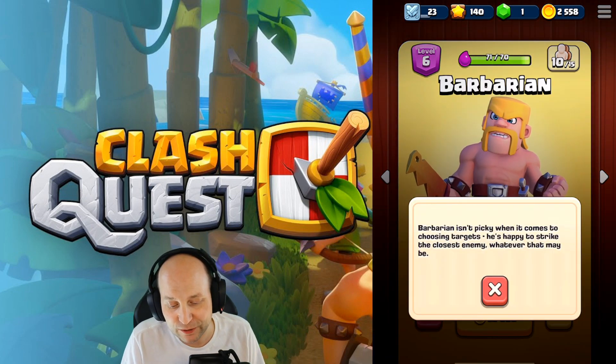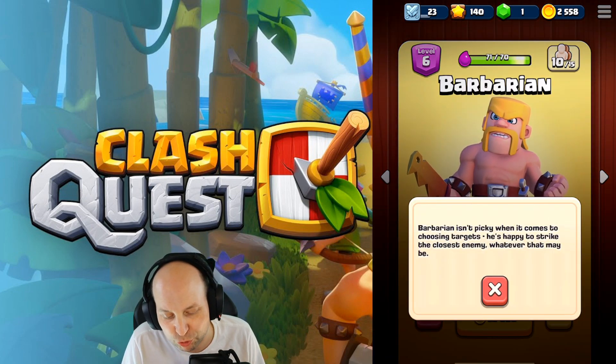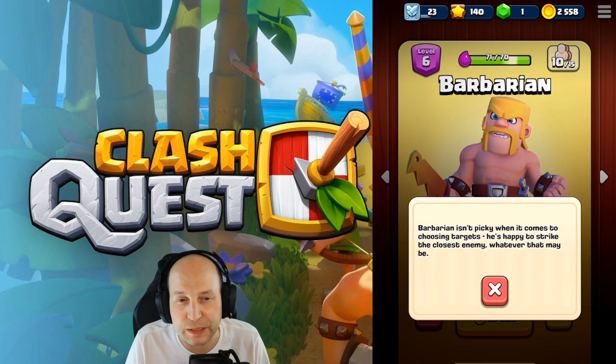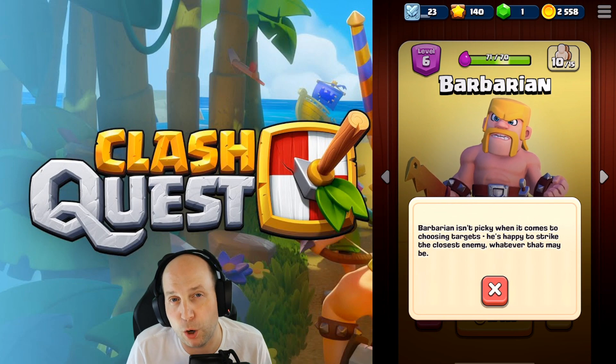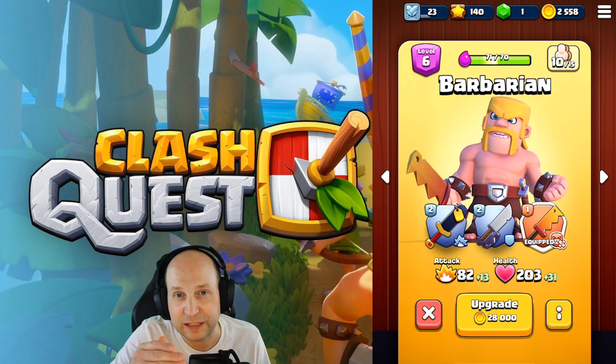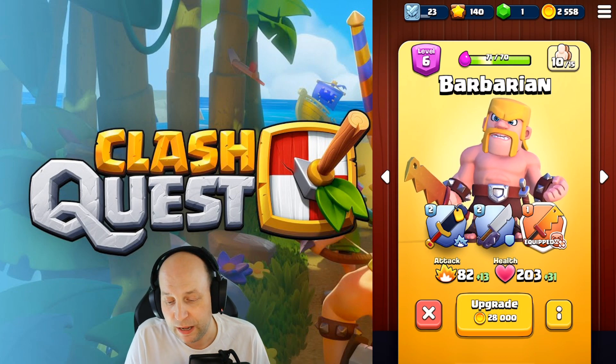That's going to give you a great understanding of what the archer is going to do on the game board — shooting the closest target over the walls. Now, the Barbarian isn't picky when it comes to choosing targets. He's happy to strike the closest enemy, whatever that may be. The Barbarian is going to hit the first thing it comes across, just moving to whatever is closer and closer.